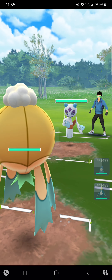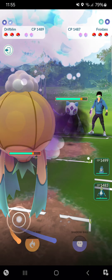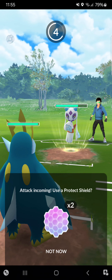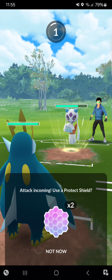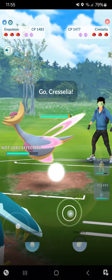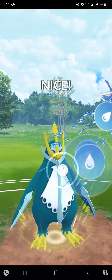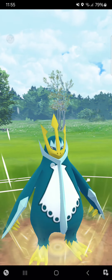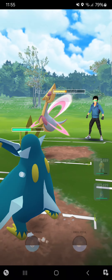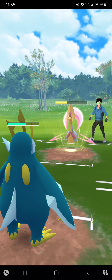Starting against Froslass — I wanted to make the catch, wait maybe I just did it. Hopefully it won't use Shadow Ball — no, Avalanche, perfect. Opponent throws in a Cresselia. I can pretty easily handle a Cresselia here, so I'm just going for Hydro Cannon. He won't be able to KO me with one Grass Knot, so I can just pretty easily tank this.